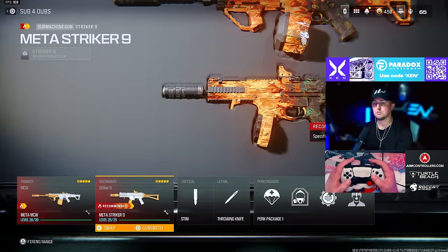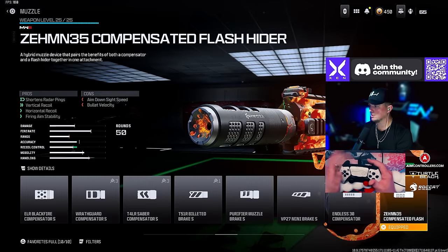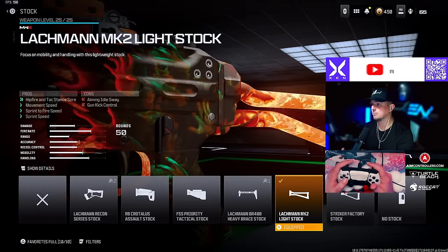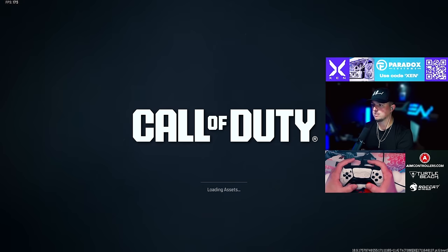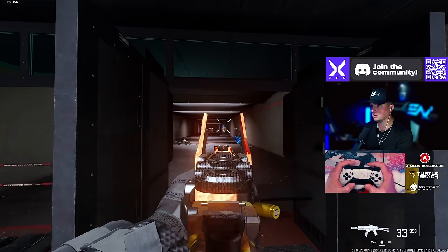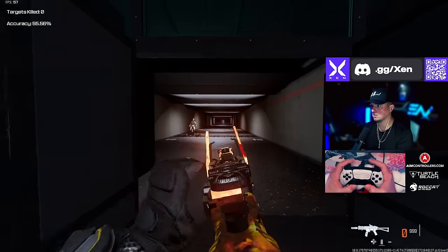I've got the MCW paired with a Striker 9, which I put at number five overall for SMGs. The build is: Zimmon 35 Compensated Flash, the DR6 Hand Stop underbarrel, the Jack Glassless optic, the Lockman MK2 Light Stock, and the 50-round drum. Here it is in the firing range — very little recoil, very fast TTK, and very solid as sniper support as well.